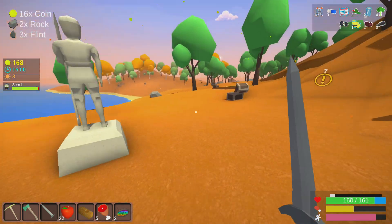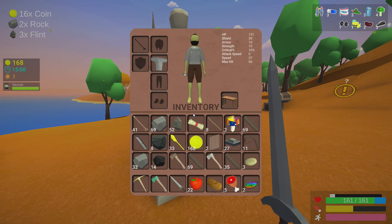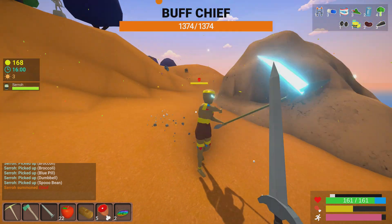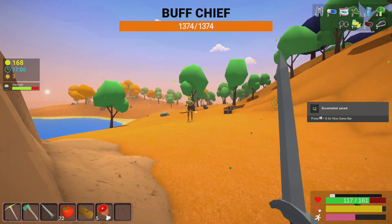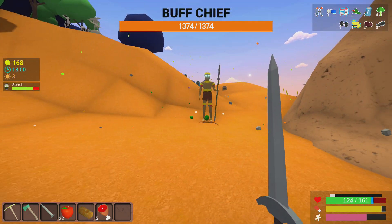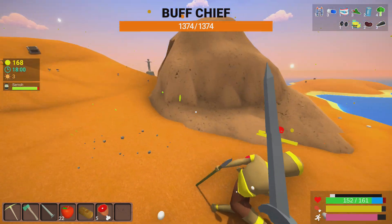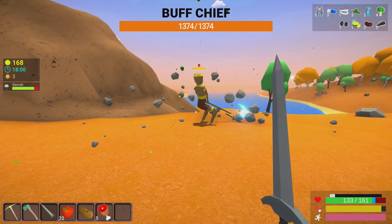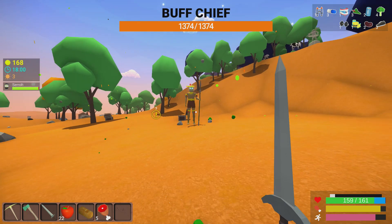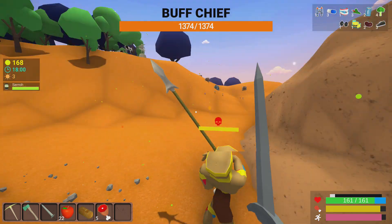I'm going to let him attack me for a bit so I can see what his attacks are. He seems pretty easy - he can throw a spear, he does that little slam with the same red AOE indicator, and then he spins around so you can dodge that. He doesn't shoot anything and doesn't seem to have any ranged attacks other than throwing the spear.